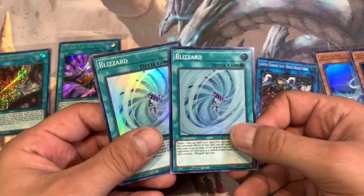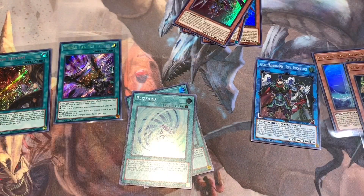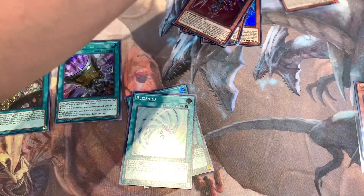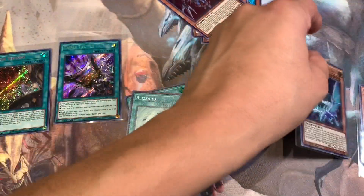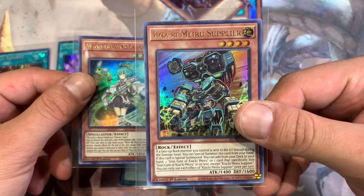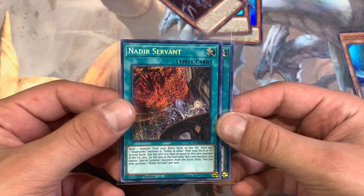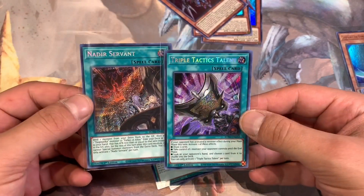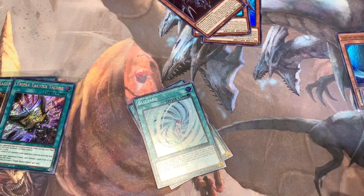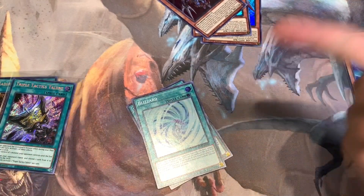Let's do a little review. A couple of nice supers — Blizzards are nice. For ultras, these two are definitely playable. Our best card is an excellent extender in Adamancipator Researcher — get your tips from Calvin. Our secret rares: the highlights are Nadir Servant and Triple Tactics Talent. A nice box overall. Hopefully my box has the starlight. Stay tuned for the next one and make sure you subscribe for the 900 sub special. Peace!